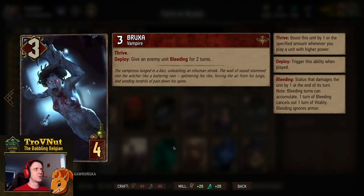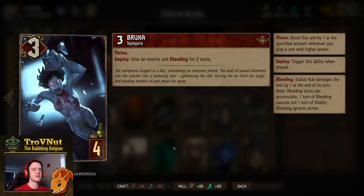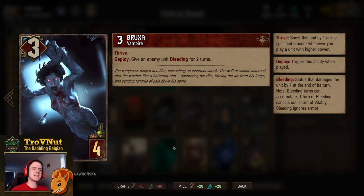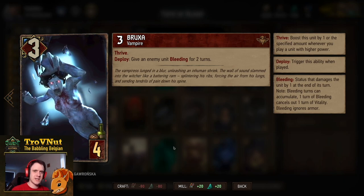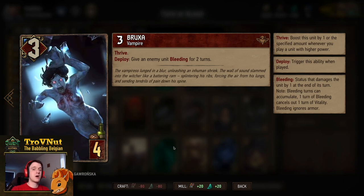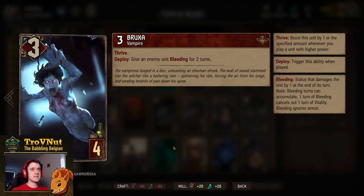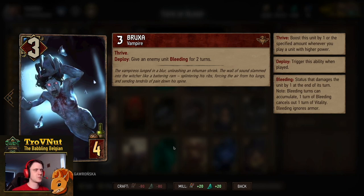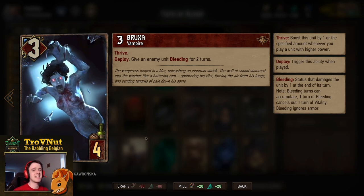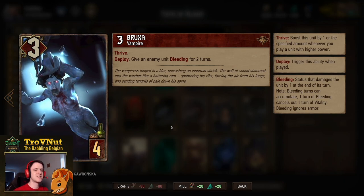First up, we have the Baroxa. Three power for four provisions. Has Thrive. On deploy, you give an enemy unit bleeding for two turns. Bleeding is a status effect that takes its counter down at the end of your opponent's turn and damages that unit by one ignoring armor. It also removes vitality by the same number of turns in case that unit has vitality. The Baroxa also has Thrive, so every time you play a unit with higher base power than the Baroxa, you gain another point on it.